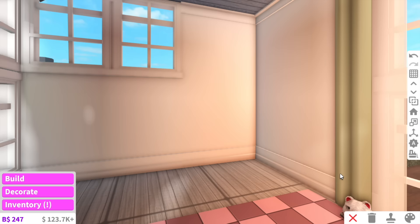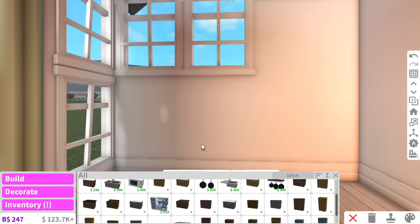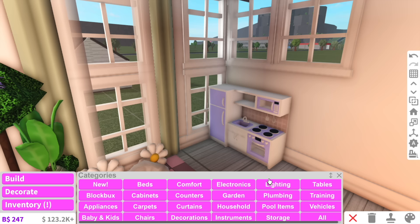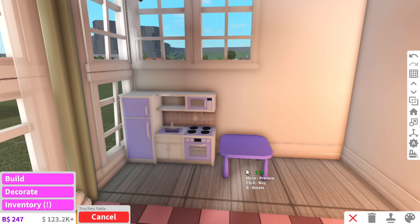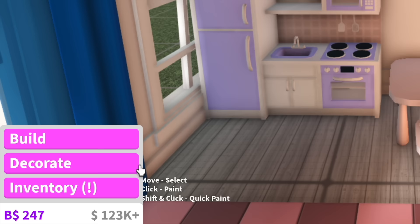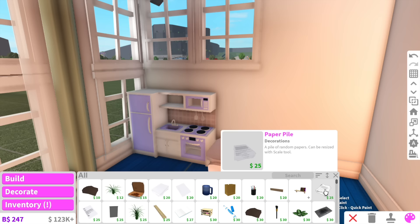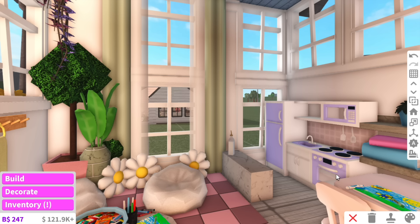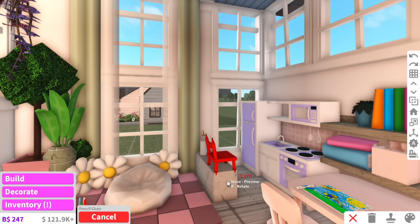Now we can work on the kitchen. Bloxburg has a pre-built kitchen for kids which is perfect — we'll add it here and make it violet. We also need room for a dining table, so there's this tiny tots table with matching tiny tot chairs, though we'll only have room for two. I had an idea to make the island bench a breakfast nook as well, adding chairs at the breakfast nook. We still need to add the bathroom though.